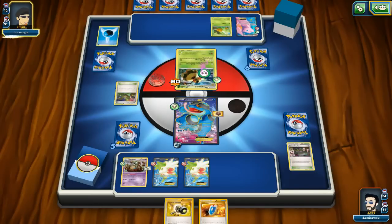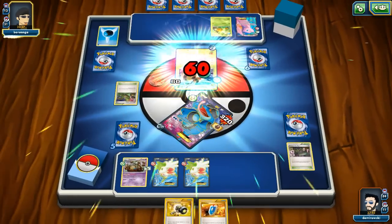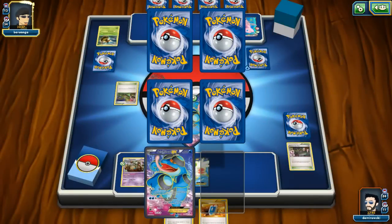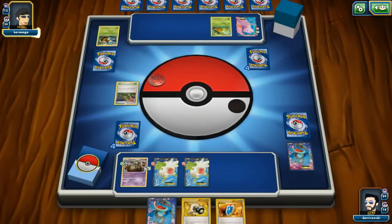He replaced the Stadium with Dimension Valley, so with Double Colorless he can take a prize exchange. He will definitely do that. Prize exchange — he lost Vespiquen, I lost my Seismitoad. Really nice — I got another Seismitoad up front. He already has two Vespiquens in the discard pile, which is good. Mew EX came to the front; I'll go with Garbodor in front.